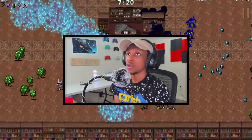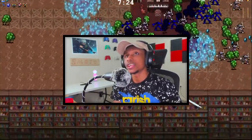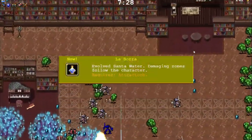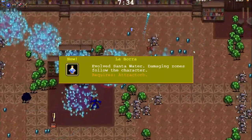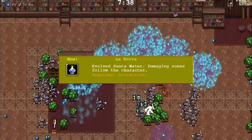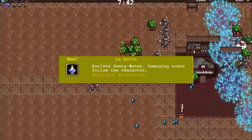In my personal opinion, especially when you evolve it — if you guys don't know how to evolve Santa Water, you're going to need the passive perk of the Magnet. The Magnet pretty much increases the item pickup range for your character. If you combine this with Santa Water, it'll evolve into a new weapon called Labora.